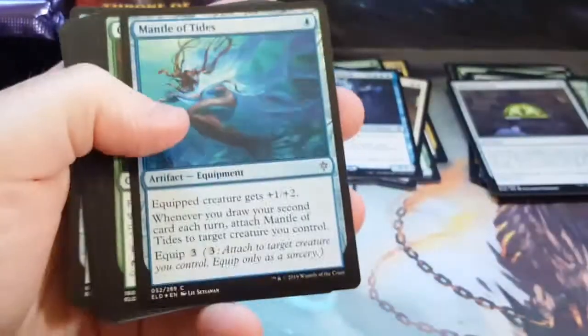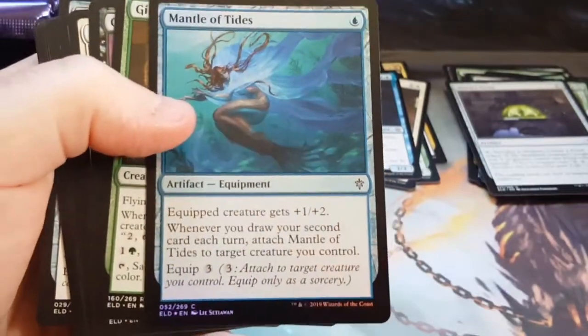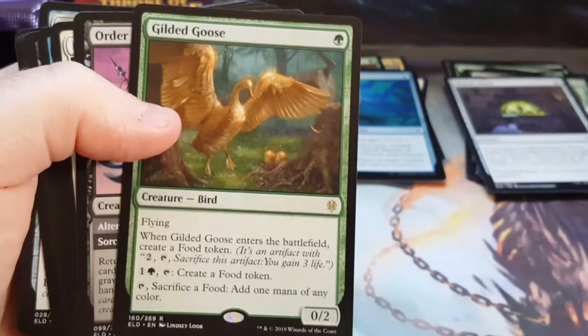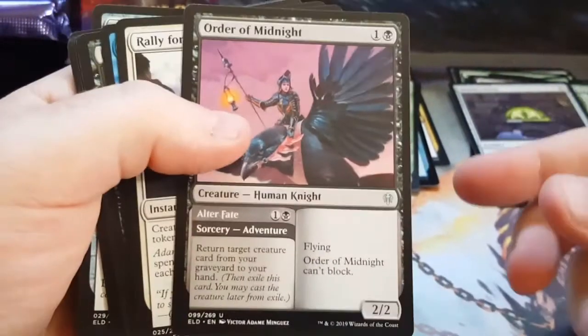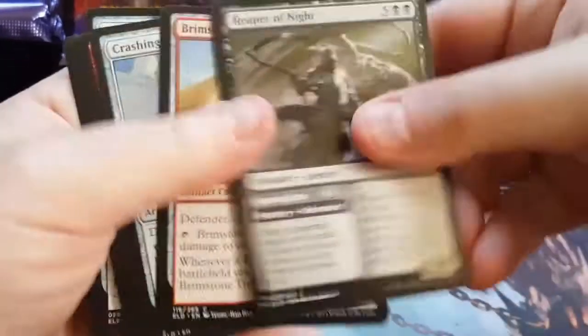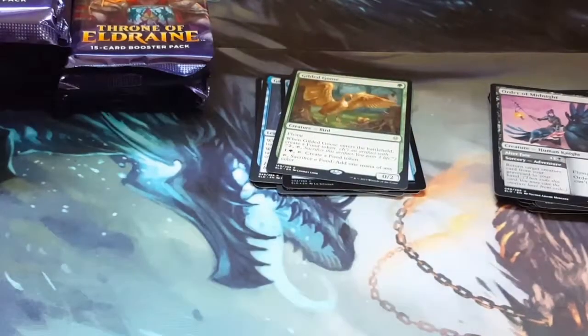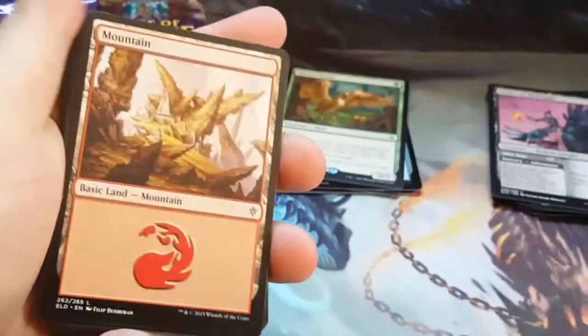A boar token — I love it! A boar token. That is a foil Mantle of the Tides, and a Gilded Goose. They're touting this as the Birds of Paradise. I see why they would — it's similar, it's just not as good as Birds of Paradise. But for Standard it works, because they're probably never gonna put Birds of Paradise in Standard again. I guess it's a faux Birds of Paradise.